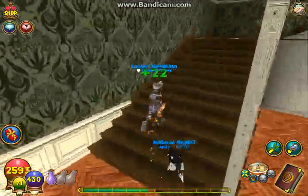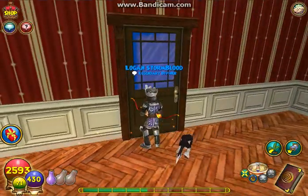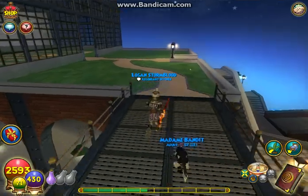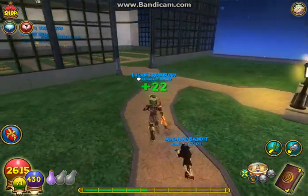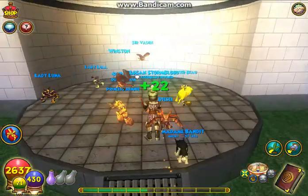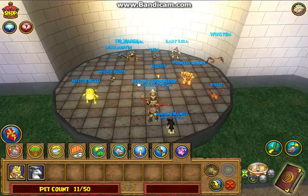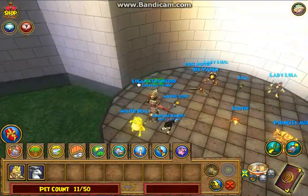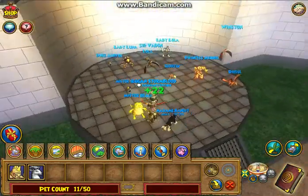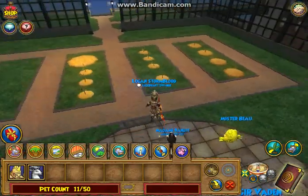I'm going to show you my pets. I let my sister have a little bit of my crowns, and she went on there and bought the Night King pack. I wanted the Minstrel Pet, and she does it the first time and gets the Minstrel Pet — I was so mad. I also got all of these pets, and I got this one from the Peru's Pet Pack. I wanted to get the Deer Knight, but I am not the luckiest person at all.